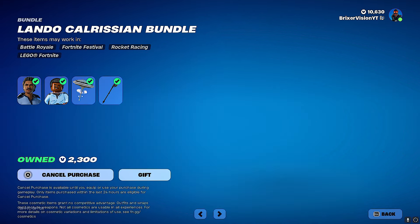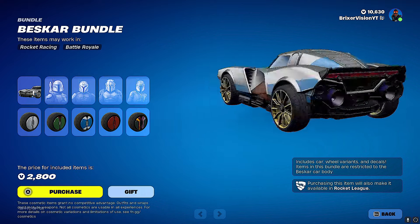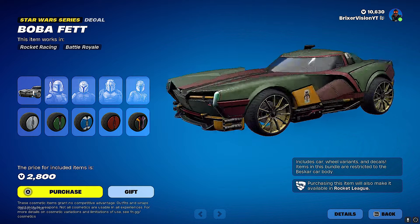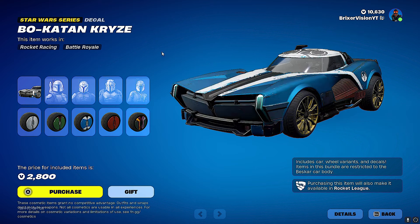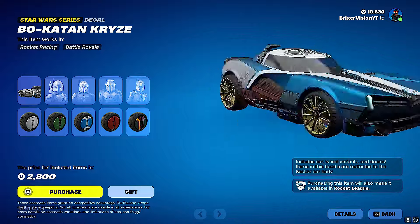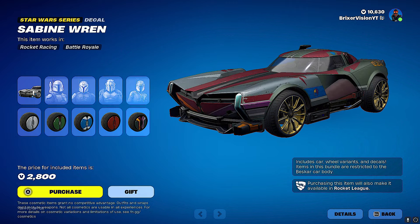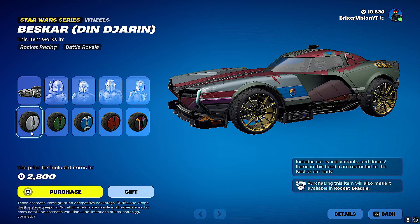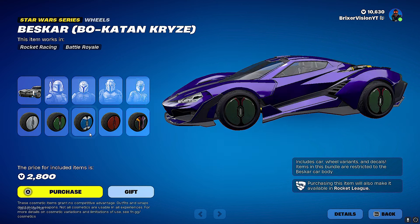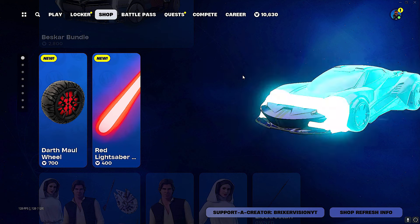We also have the Best Car bundle — it's a Star Wars car introduced with a Boba Fett decal. You can see the colors definitely look like Boba Fett. There are also decals for the Armorer and Sabine. Then you get a bunch of matching wheels — the wheels go with the decals. I'm not going to be buying this; I really don't care about the cars.